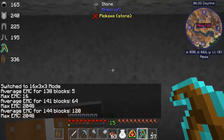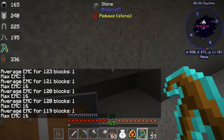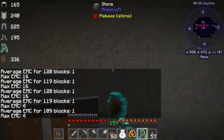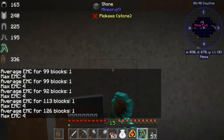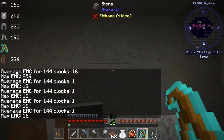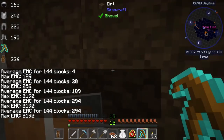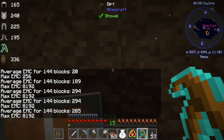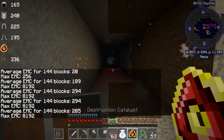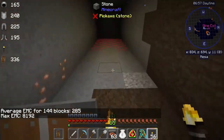2048 gold that way. Remember, it's searching 16x3. So whenever we locate diamonds — which we should — right there, then we guarantee that we pull those diamonds as soon as we do that, because they're 16 blocks away from us.